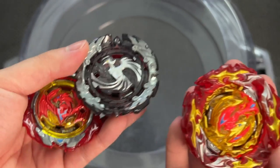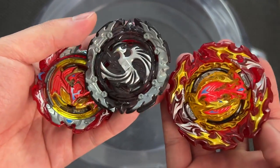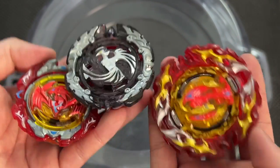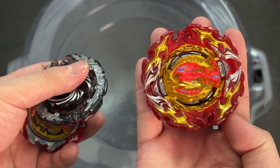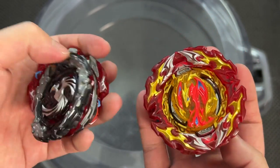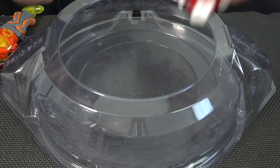Let's get this battle started. Since the DB Stadium is actually pretty big, we'll start off with a triple battle with these three: Dead Phoenix, Revive Phoenix, and Prominence Phoenix. Then we'll move on to the four-way battle afterwards. Three, two, one.